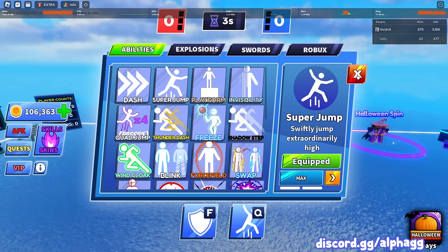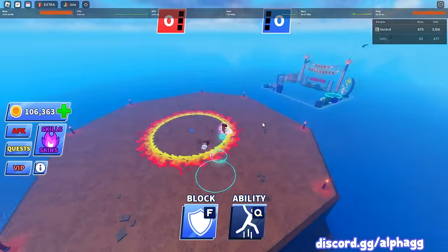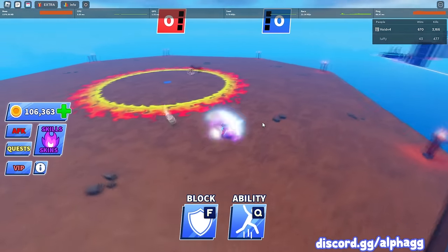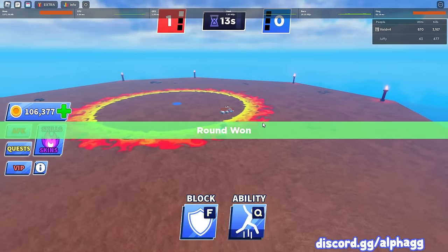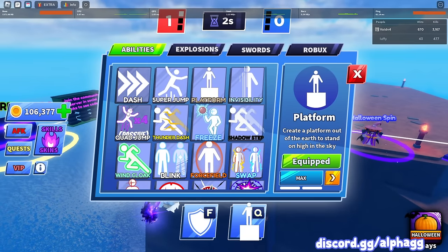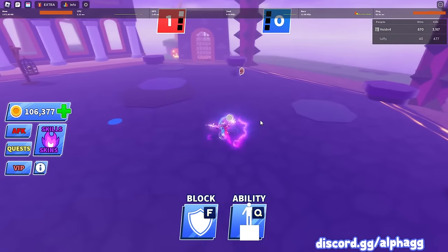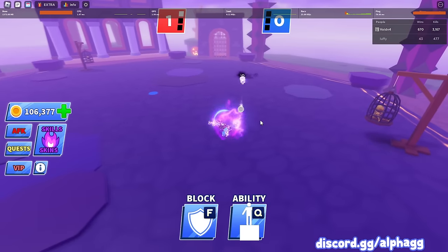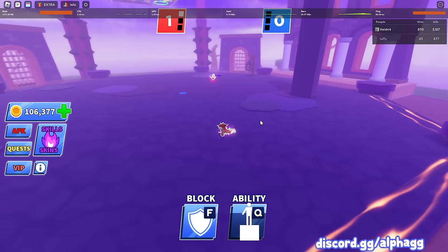Invisibility you actually can't even use in this because it's a stand-down, so I'm gonna skip over invisibility. Let me try out super jump — I'm gonna super jump and see if that baits his block out. Okay, we baited his block out that time with that jump, we just had to get the ball a little bit faster. Alright, platform — after platform we're done with the first six abilities. I'm gonna save my platform for just a second and see if I can get his block baited out.